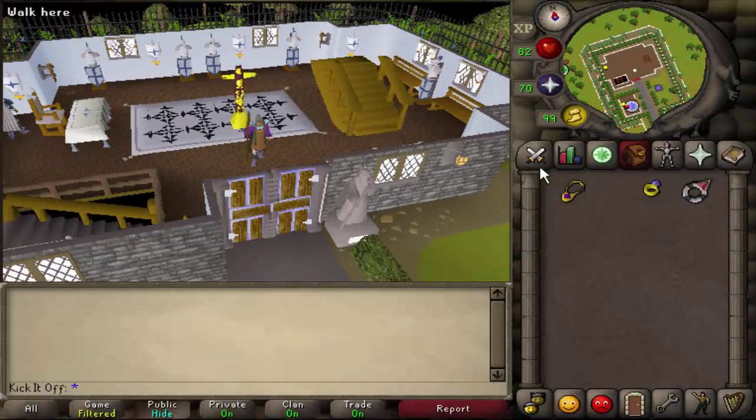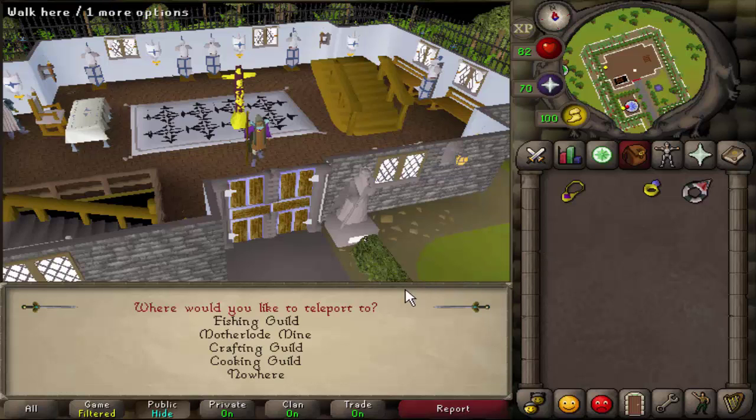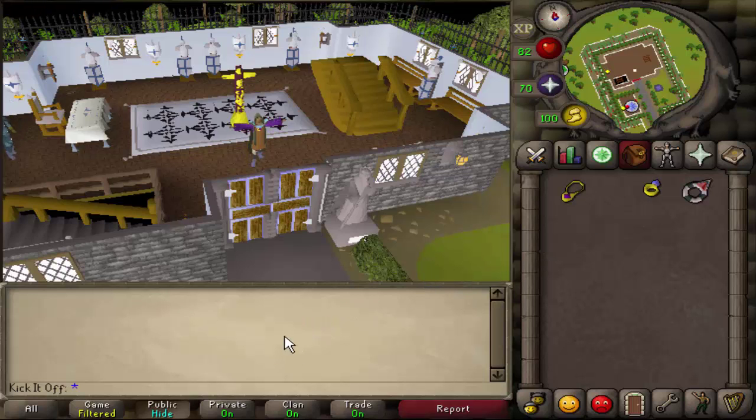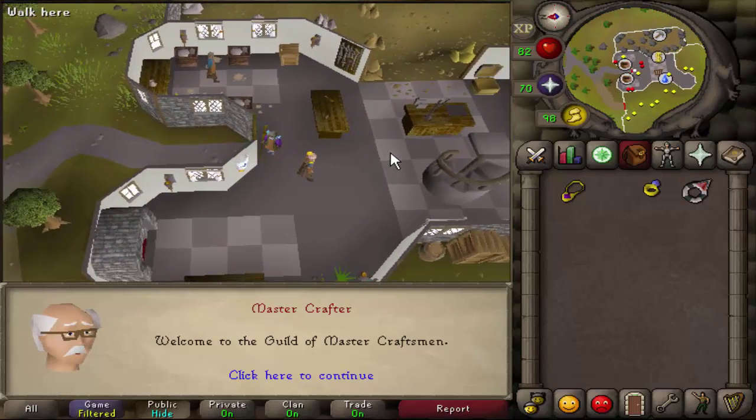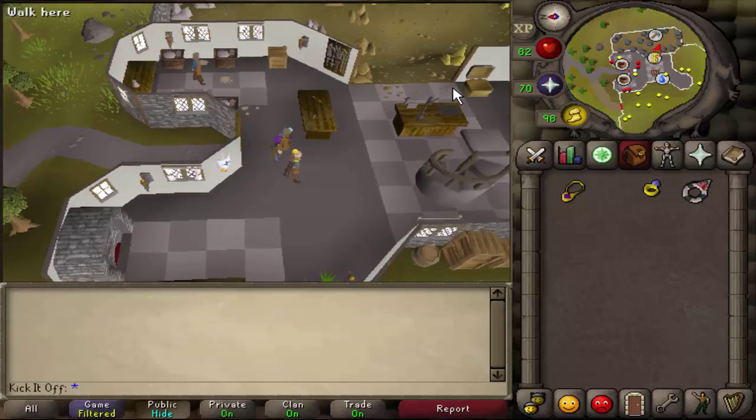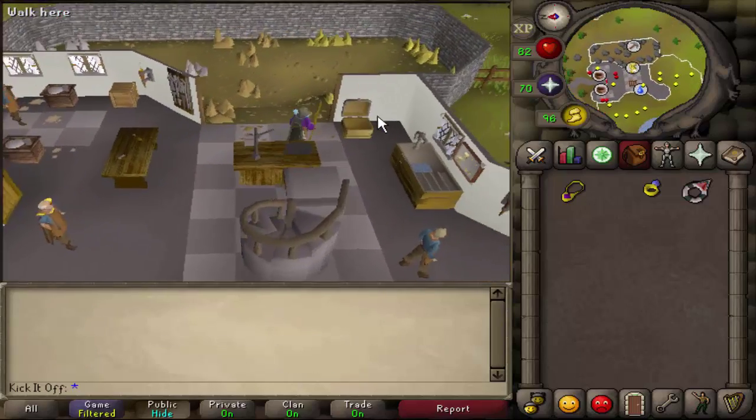The first and by far the most easy way of getting there is teleporting to the crafting guild through the skills necklace. You can buy it from the grand exchange and then recharge it at the legends guild. Simply teleport and then walk south and enter the crafting guild. As long as you have your brown apron on, you'll be fine to enter it, and then you're in the guild.